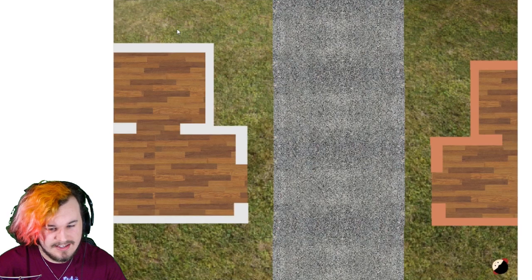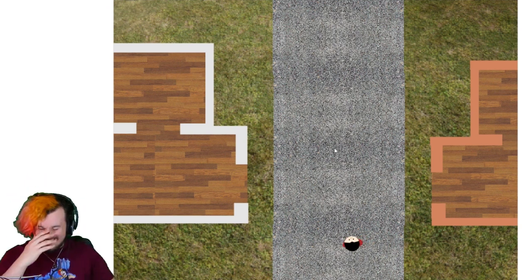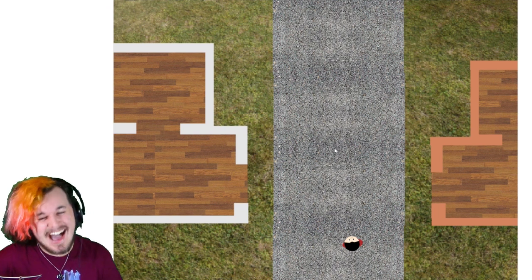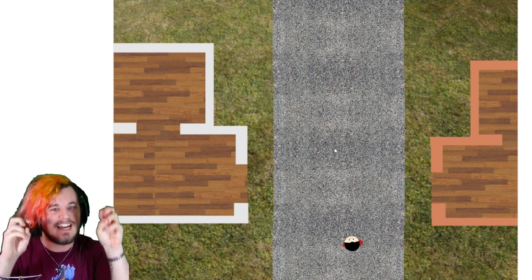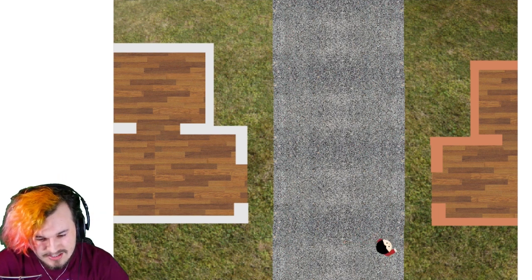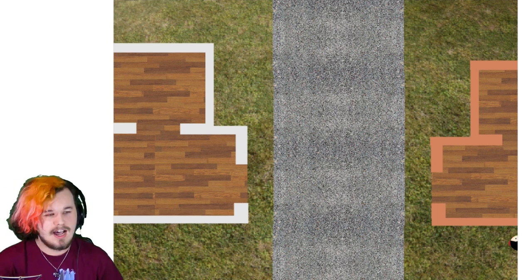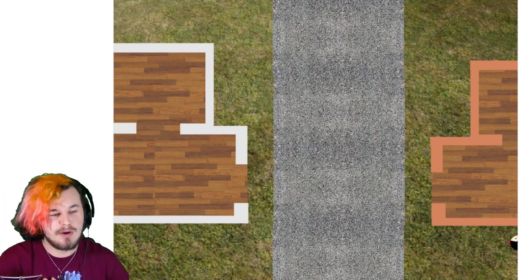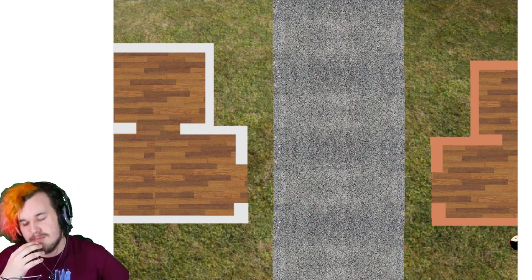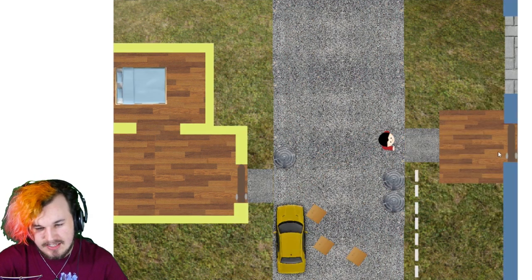Bye — what? How did I glitch outside the map on this? I'm surprised there's even an outside of the map on this. There's literally an invisible wall here. I broke it. I somehow broke the most simple game — it would be me who would break Minesweeper or something like that.